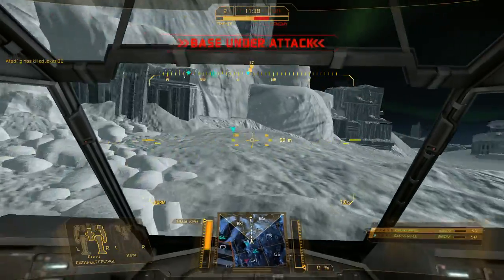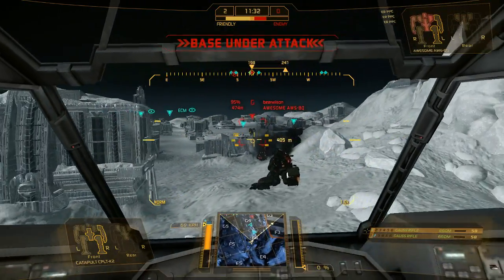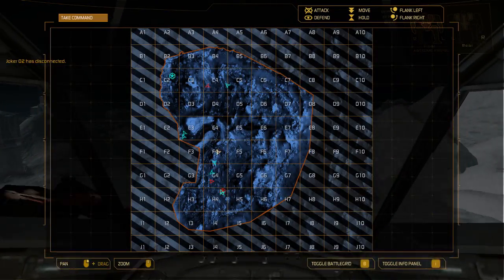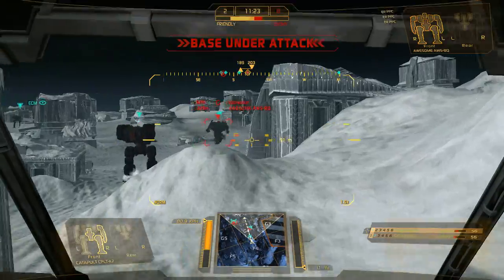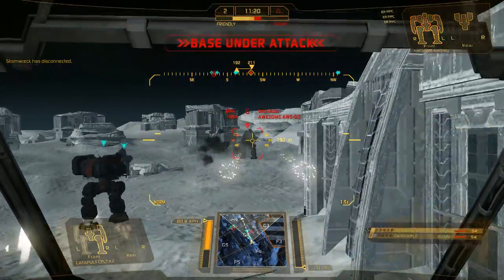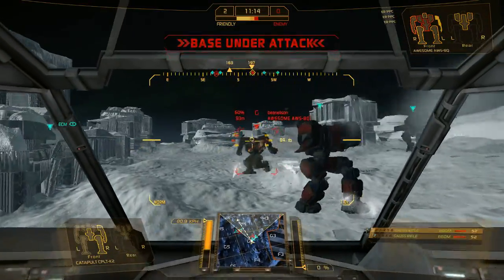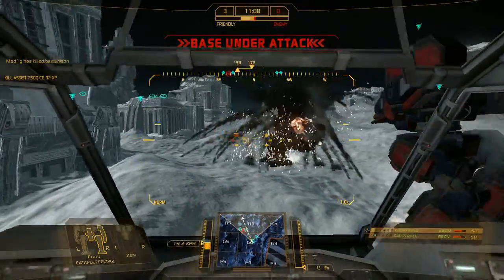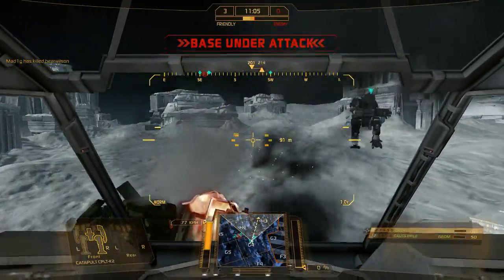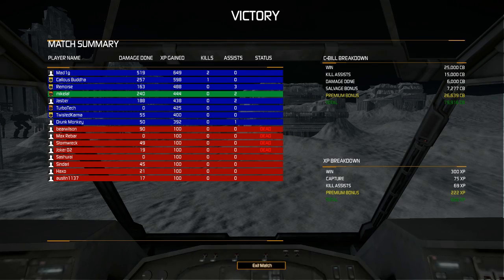This mech does have its weaknesses — if you hit its side torsos and manage to get through my armor, I'm pretty much dead. My armor is everything to me. If you hit the Gauss Rifles, they have a very high chance of exploding and they tend to be right beside a light engine. If my armor gets punctured in any way, I'm dead.